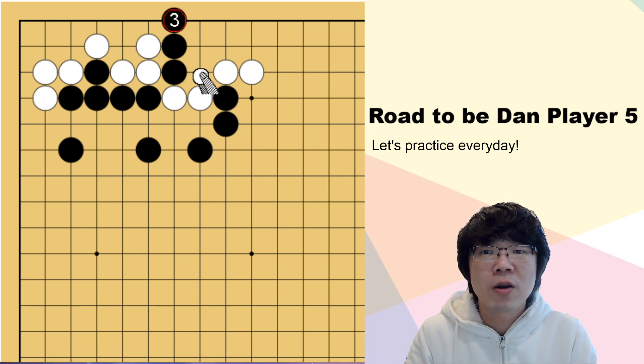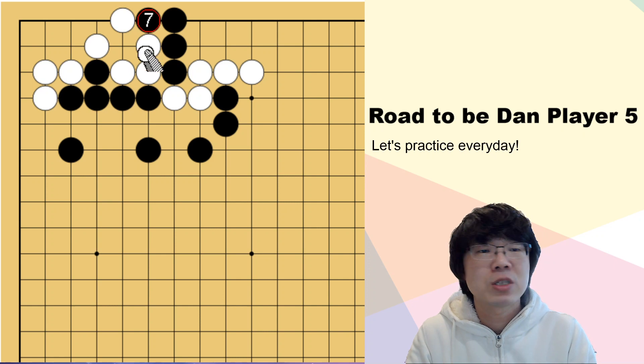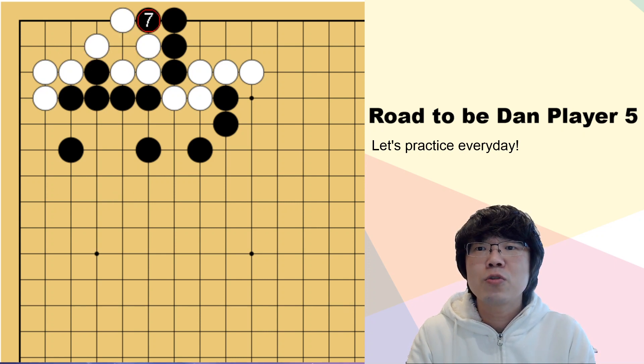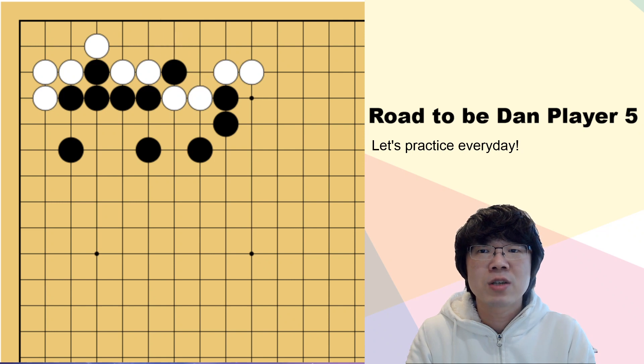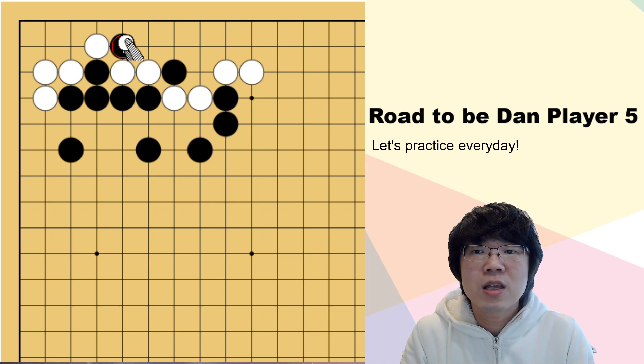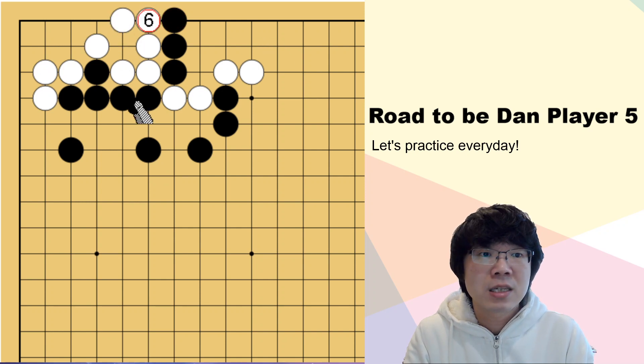What about white ignoring? If white ignores, then you can just put one stone and sacrifice, and then try to catch back these three stones. Now it's not working for white. You may have a different idea — you might try cutting first. But if you cut, white can just answer here. Then even though you attack here, this time it's different. If you stretch here, white doesn't have to connect — white can just block here. This exchange was a bad exchange. Even if black cuts here, white can capture.